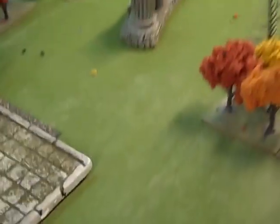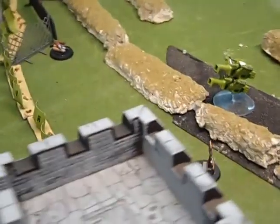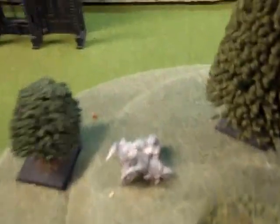All kinds of shenanigans on the table tonight. We've got a Hammer and Anvil deployment playing the Crusade. Tau won the roll off, chose this side, placed their Aegis line here and have two objectives over here. Demons and Renegade Guard have their demonic objectives over here and here. Let's do the armies.